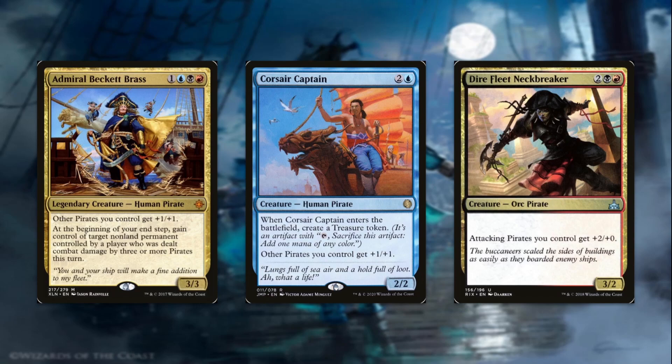Normally Admiral Beckett Brass would be your pirate commander, but Obeka is a lot more fun of a choice. Corsair Captain, for three mana, is a 2/2 from Jumpstart — the only time it's ever seen print — and it's a super cool card. When it enters the battlefield, you get to create a treasure token. It also gives other pirates you control +1/+1. Since it's not legendary, any of our cloning shenanigans work with Corsair Captain.